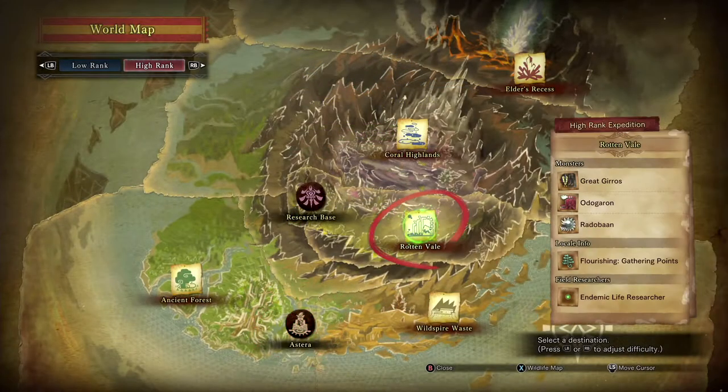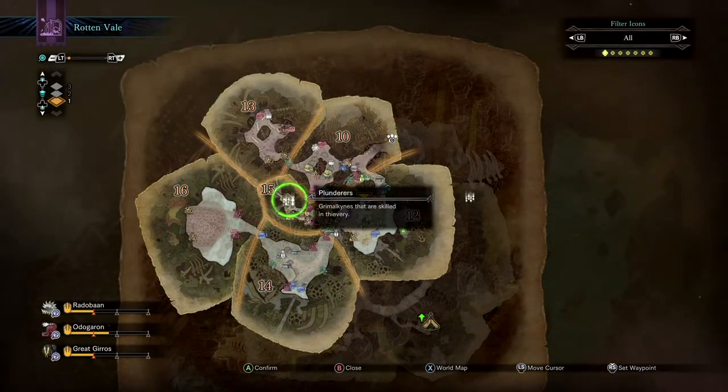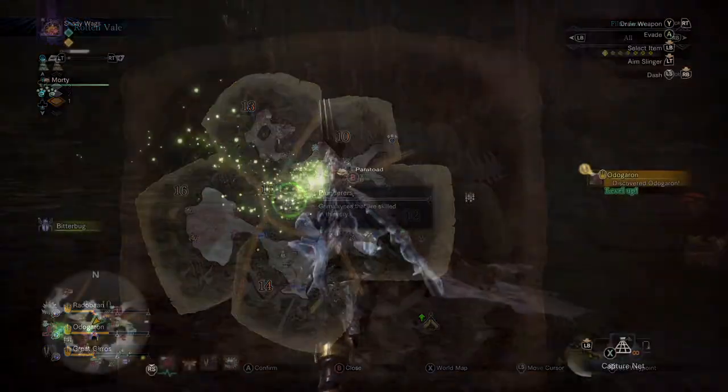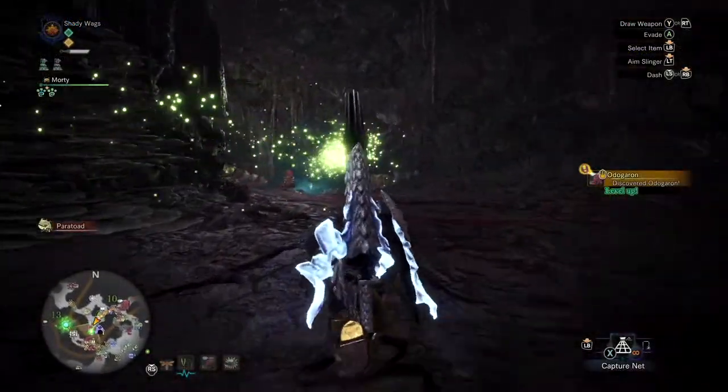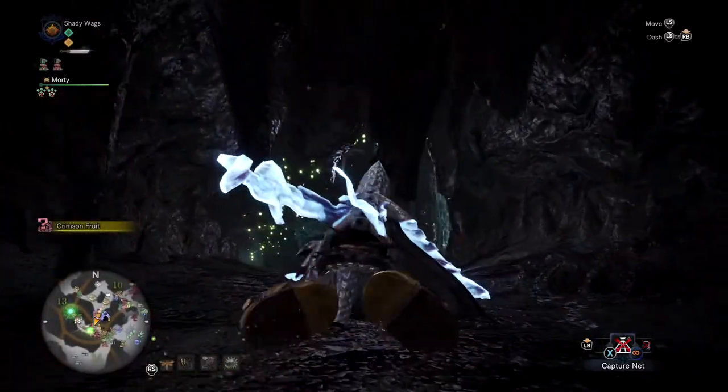The ancient fish is located in the Rotten Vale, and you want to travel to Camp 11, then arrow down and place a mark back here. This is the cavern that the plunderers live in. Go ahead and follow the path, and you'll have to crawl through this little area right here, and you'll make your way into that cave.